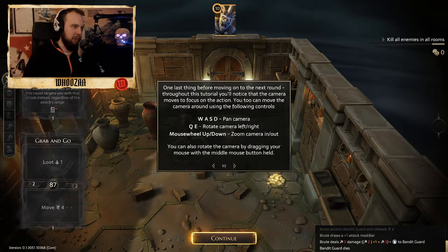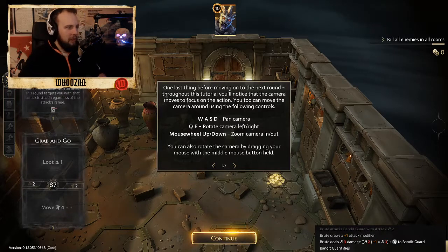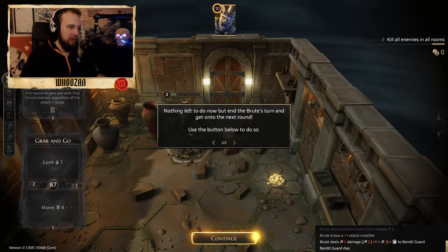One last thing before moving on to the next round - in this tutorial you will notice that the camera moves to focus on the action. You too can move the camera around using the following controls. You can rotate the camera left or right, and you can also rotate the camera by dragging your mouse with the middle mouse button held.